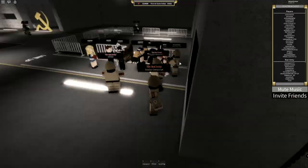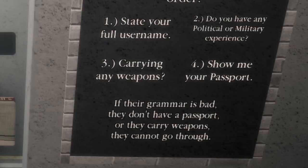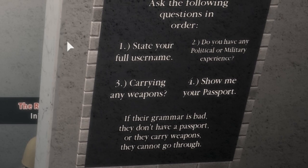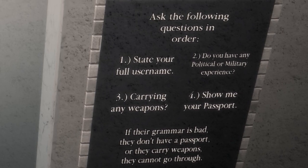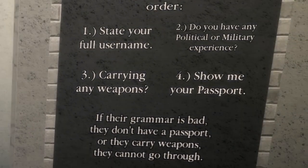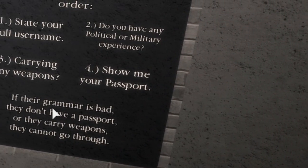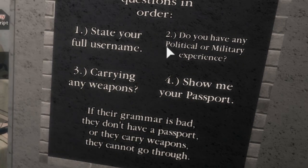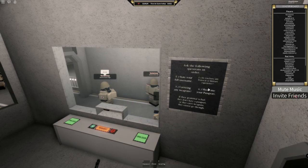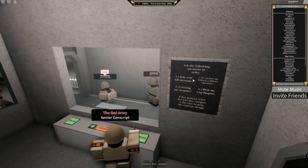They are going to ask you four things: say your full username — not your real name; any political or military experience — it doesn't matter what you say, yes or no; if you carry any weapons, say no, because if you say yes they will probably kill you as it's illegal; and show your passport from your inventory. After that, you should get a pass.